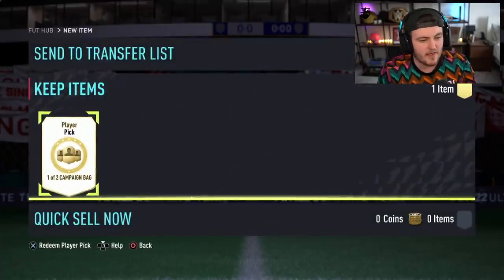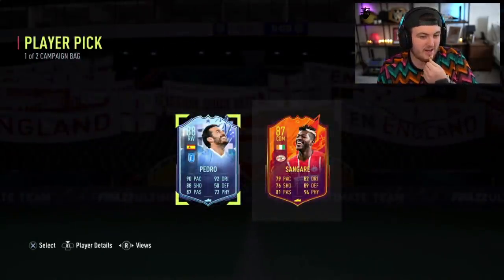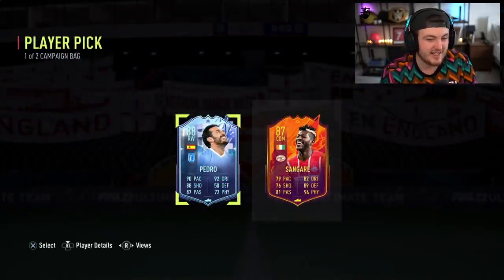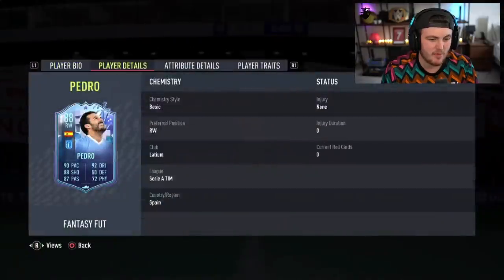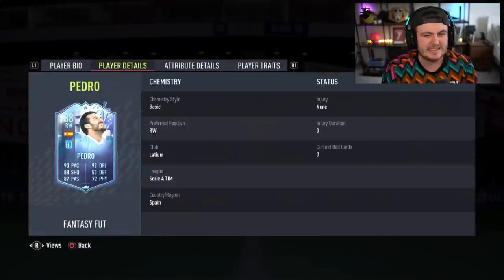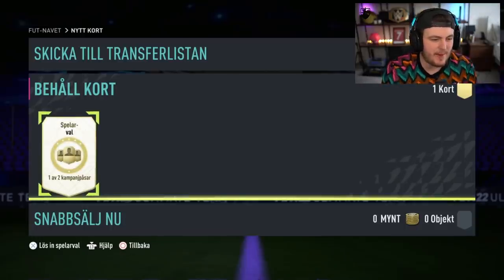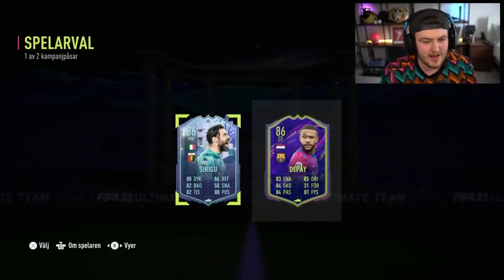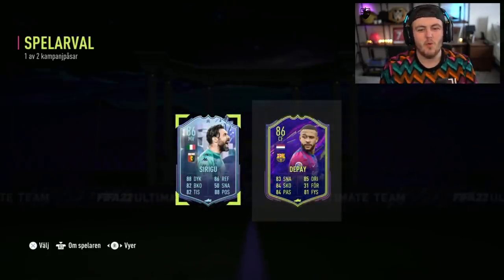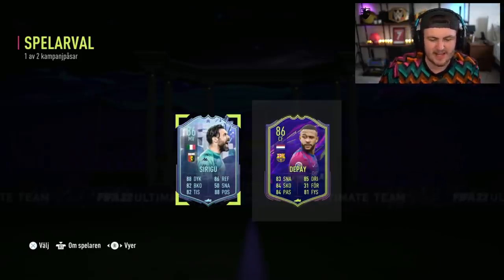We've got Dan's campaign bag player pick. I think the best player we can hope for here is like a headliner Mbappe. Not quite — a headliner Sanguera. Pedro's all right, Pedro's not terrible but he's not amazing. Five-star weak foot as well, finesse shot trait, just not ideal. Next one — this is a Kampan Gepasa. Memphis Depay or Sirigu. What a selection of amazing players. Yeah, that's a big L.